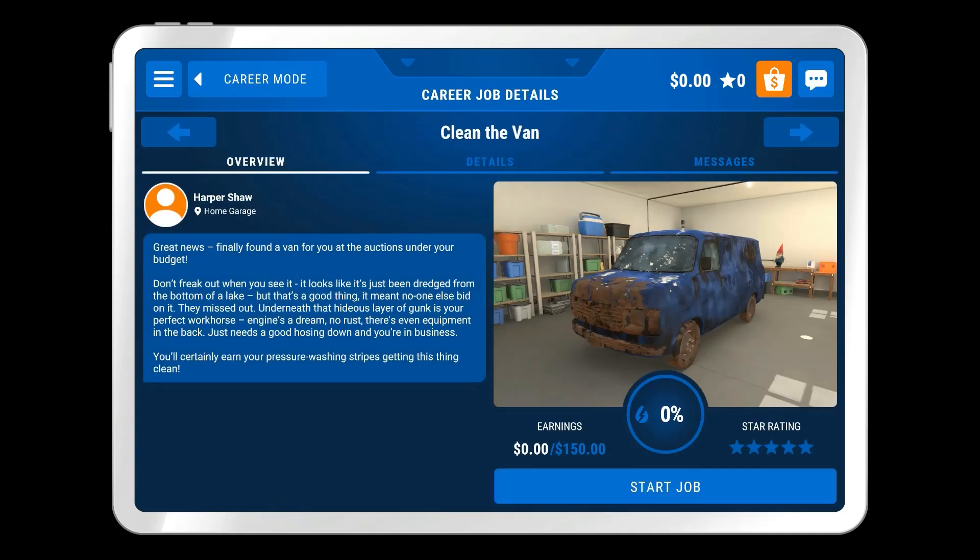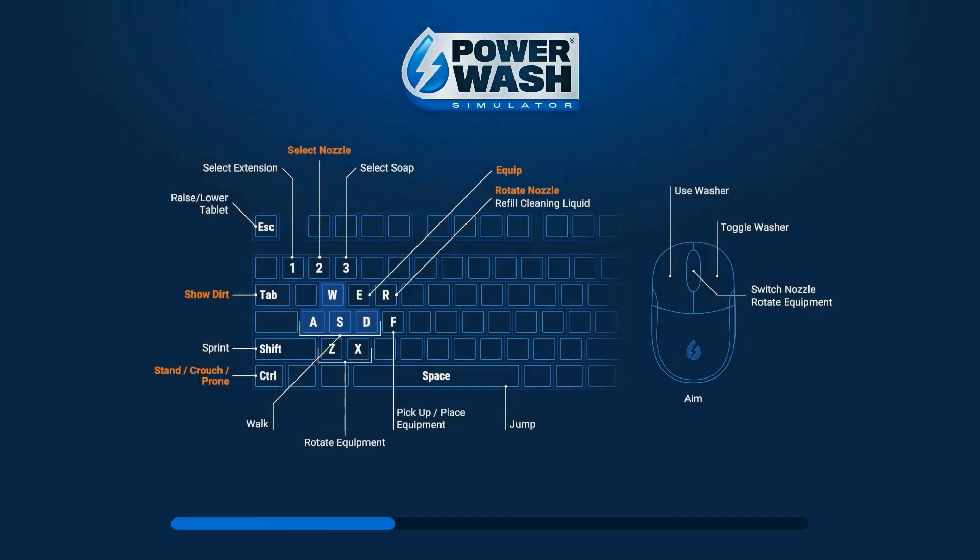Great news! Finally found a van for you with the auctions under your budget. Don't freak out when you see it — it looks like it's just been dredged from the bottom of a lake, but that's a good thing. It meant no one else had been on it. Underneath that hideous layer of gunk is your perfect workhorse. Engine's a dream, no rust, there's even equipment in the back. This needs a good hosing down and you're in business.